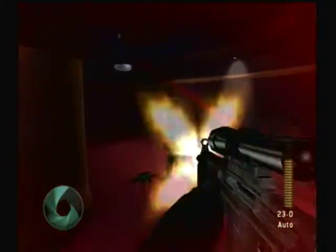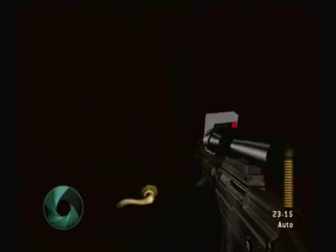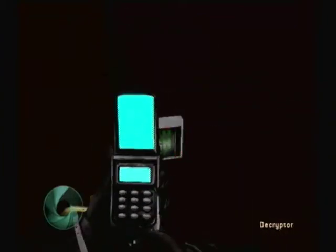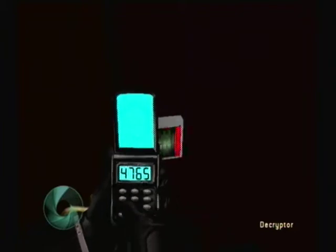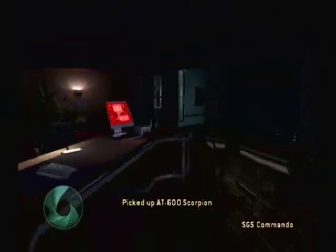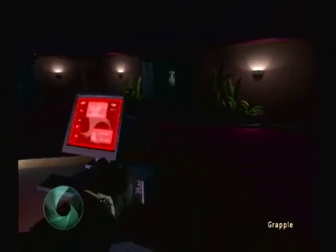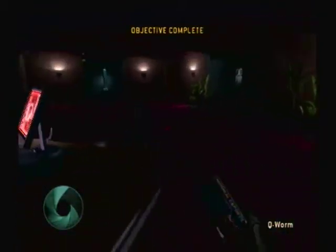Stryker will be here in two minutes. Bond, Mayhew's computer is in this room. Upload the Q-worm into it. Good work, 007. Now get out of there.